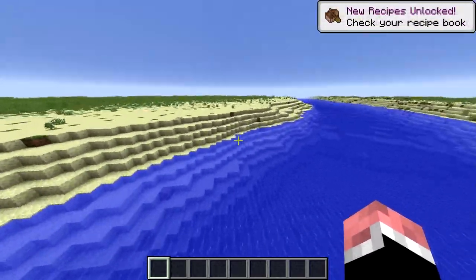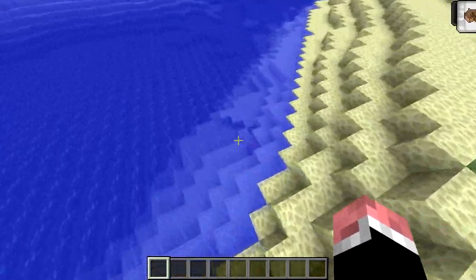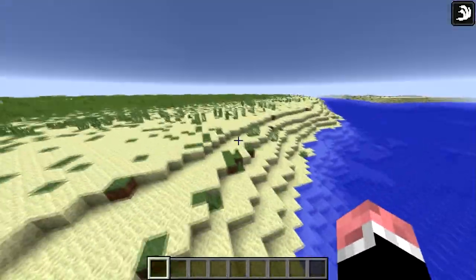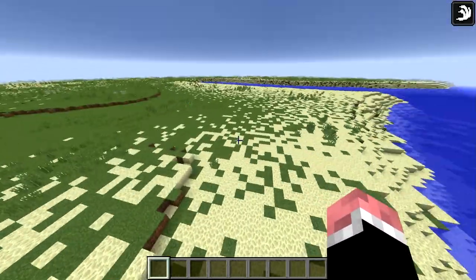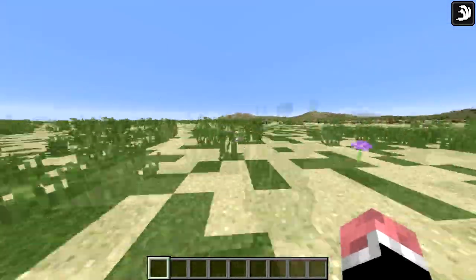Showing off everything that I have created and all the stuff that we will build. And this is endstone, not sand - I made a large mistake here. That's okay, we'll just leave it. I'm just gonna show off everything that we've got here and all the land that we have to build with. The city is gonna be fantastic, that's for sure. So let's start all the way down here at the bottom - this is gonna be the south of the map.